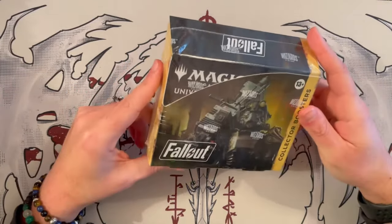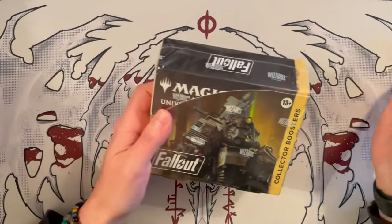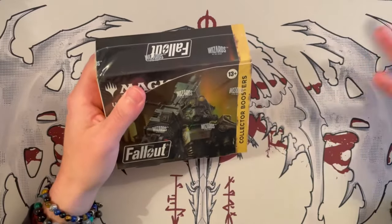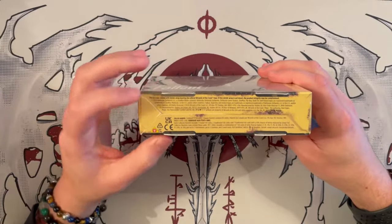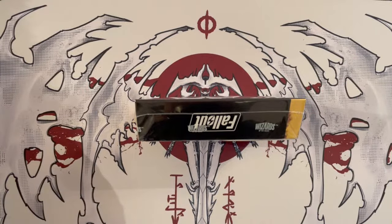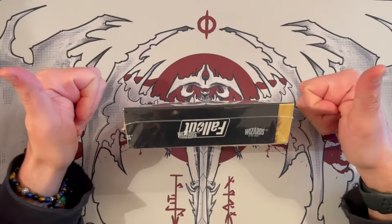Today we're diving into the collector booster box for the Fallout expansion. This is yet another expansion where they didn't do any draft — just Commander decks and collector boosters for those who want the special editions, just like they did with Doctor Who. This was printed in the United States, which means some cards could be pringled, unlike Ravnica Remastered printed in Japan. We'll hope it won't have too many pringle cards.